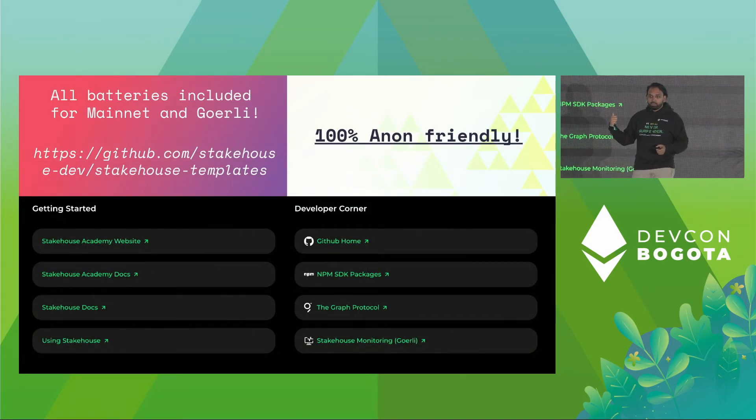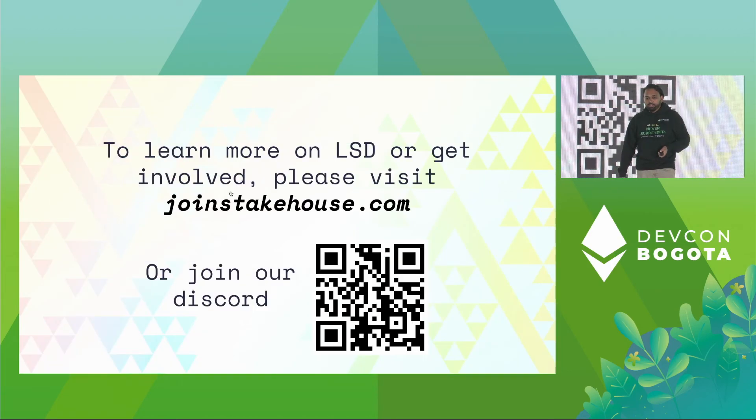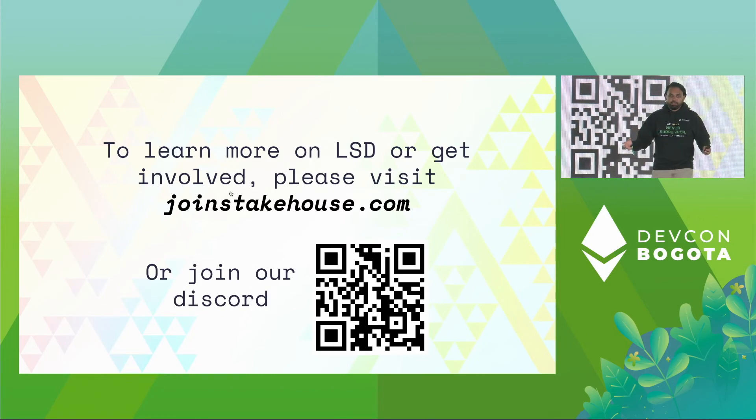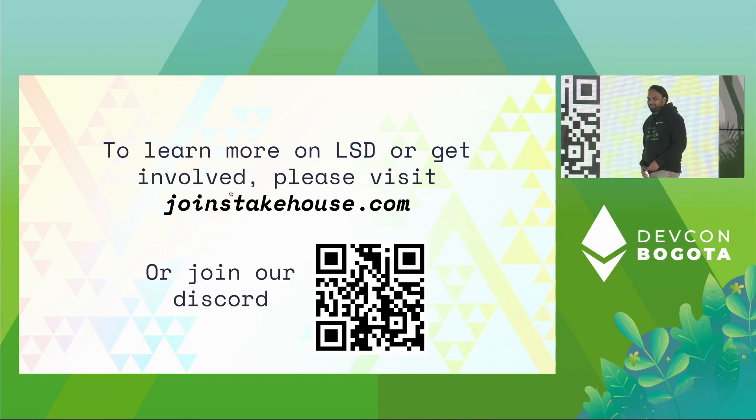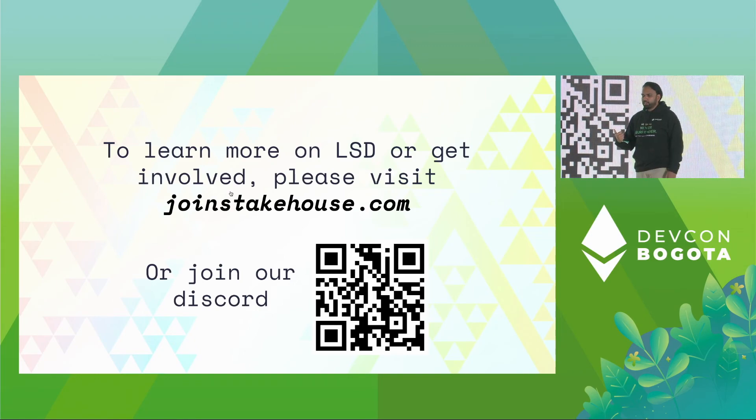If you go to joinstakehouse.com today — if you're a builder, it's 100% open-source friendly. All things are included; templates are ready to go. If you're a DeFi protocol, you have that. If you want to do gatekeeping, institutions get that too. Node operators will have all the SDKs, NPM packages — everything is there. If you want to learn more, come and find us — join our Discord or go to our website. Let's make Ethereum staking accessible for millions of users and make it safer too. That's it, thank you. I speedran the time — I got 20 seconds more. It's a good thing to start.